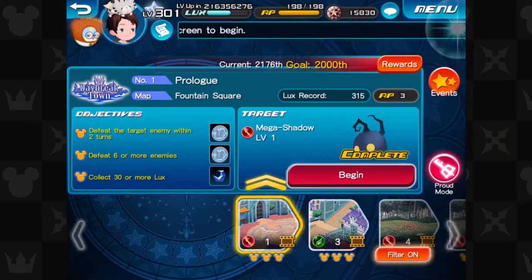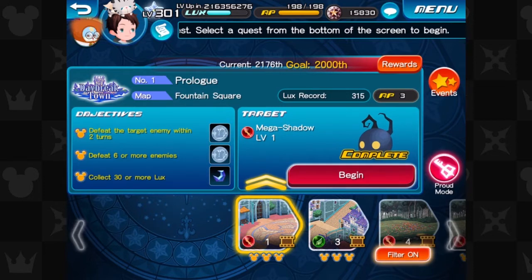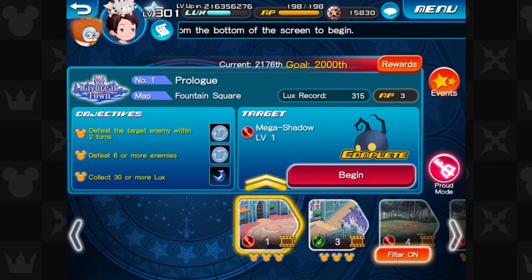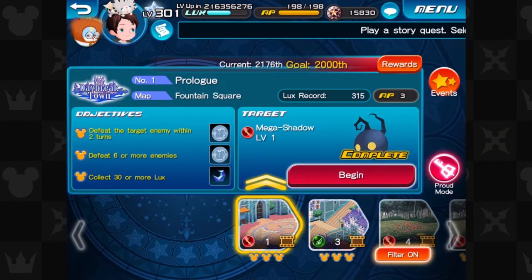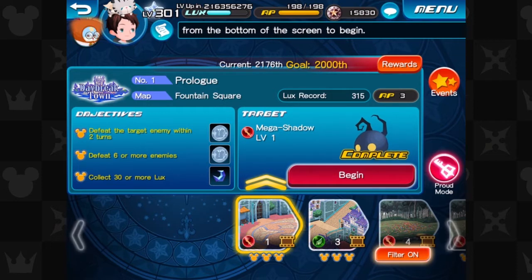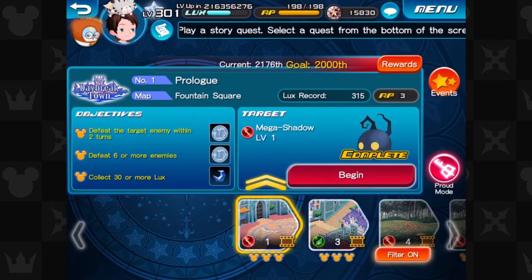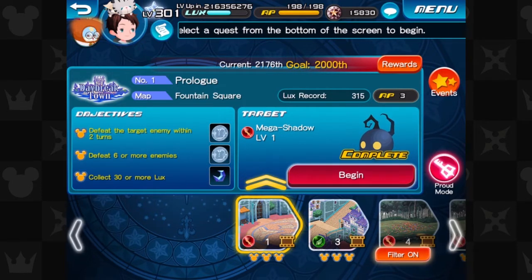The other quests besides those are just you finding the target heartless or enemy and moving on to the next level. Nothing significant really happens — unless you get items, but nothing related to cutscenes or story.